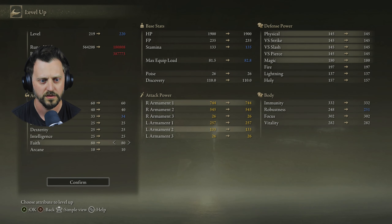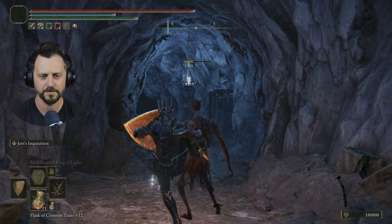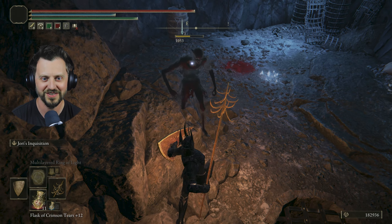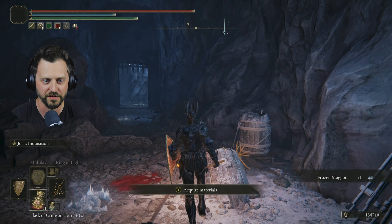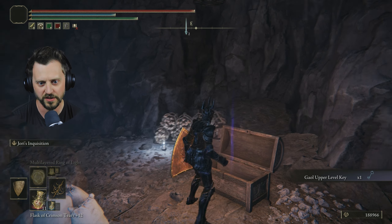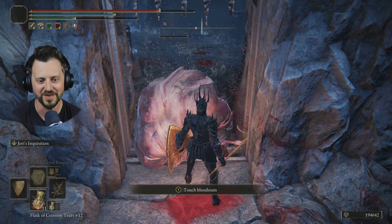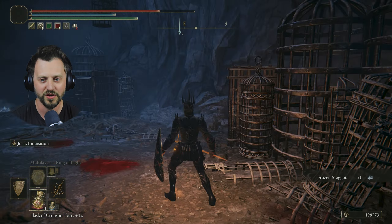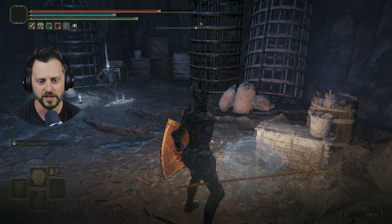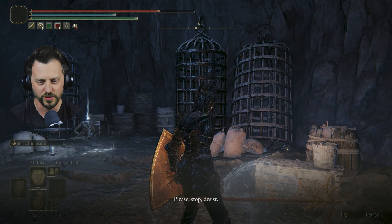By the decor I believe this is about to be a jail. Lamenter's Jail — hell yeah! I'm so robust. Hi friend — whack! Come on, you thought you were gonna sneak on me? I sneak on you, that's how this works. I'm here for the frozen maggots. Jail Upper Level Key — oh boy, I gotta collect keys. Come on, I'm getting too good — I'm learning all your moves. Those guys used to actually scare me.